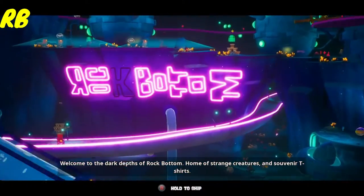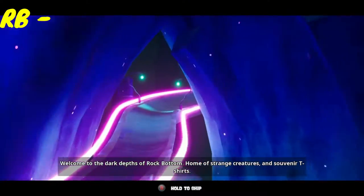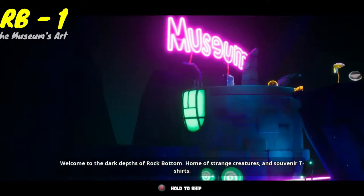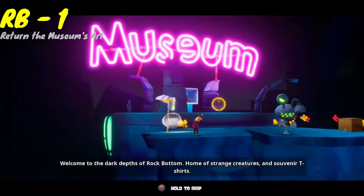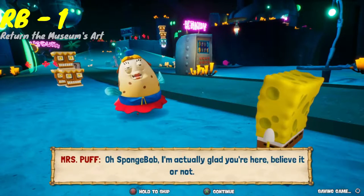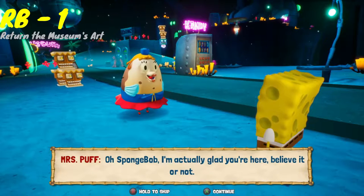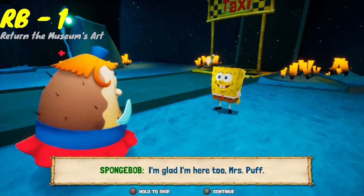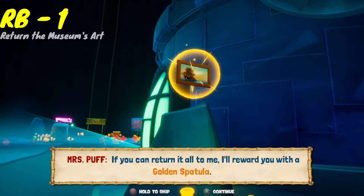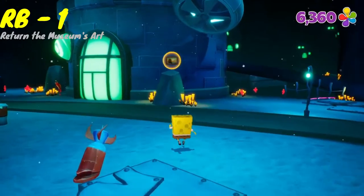Congratulations, you've completed the Mermelair! Now we're heading to the second level of Hub 2, which is Rock Bottom. The first character you encounter is Mrs. Puff, who will tell you that some art from the museum has been stolen. You need to find six pieces of artwork scattered throughout the level. The very first one is on this first platform, not too far past Mrs. Puff — just sneak up to the sleeping robot and use your bubble wand to kill him. The artwork is on the left, sitting on that rock.